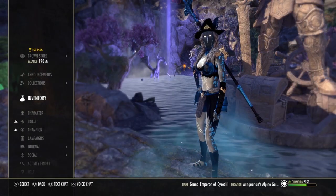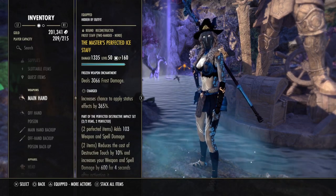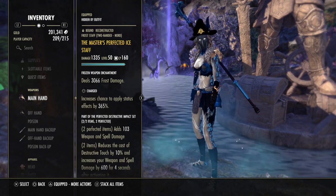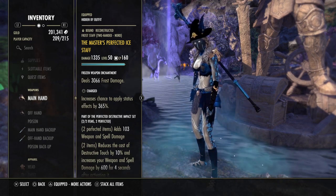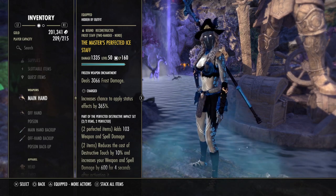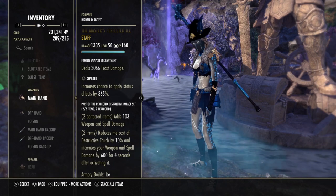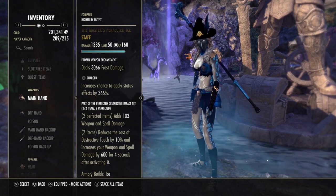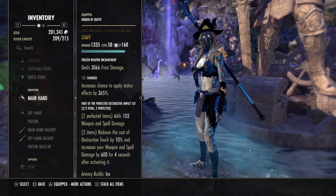Now I'll show you the sets I'm using. We start on the front bar with the master perfected ice staff with a frost damage enchantment and the charged trait. Charged is so powerful in this build — not only because we have the extra proc damage with the chill effect, but we also have tons of other status effects, so charged is definitely a must-have. The master perfected ice staff gives 100 extra spell damage when equipped and 600 extra spell damage when using the Destructive Touch ability.